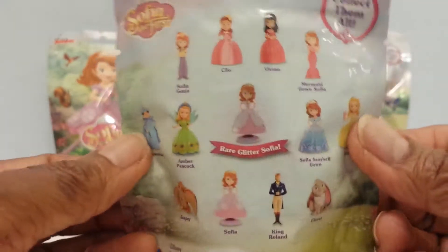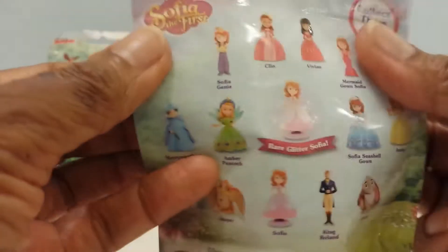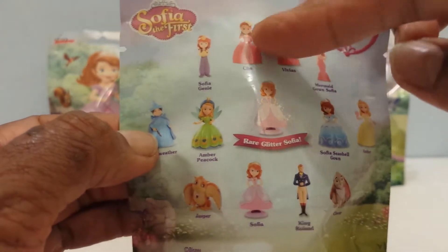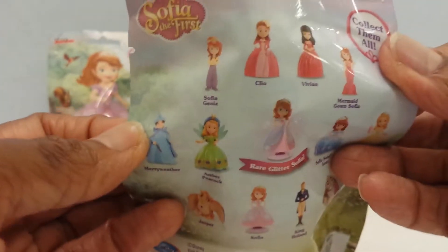So let's see which ones I get. Which one would I like to get? I want Meriwether and I'd like Cleo — those are the ones I really, really want. Let's see which ones I get.